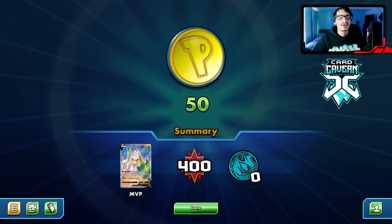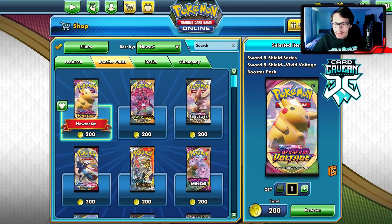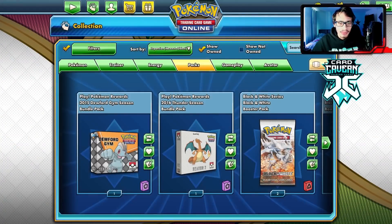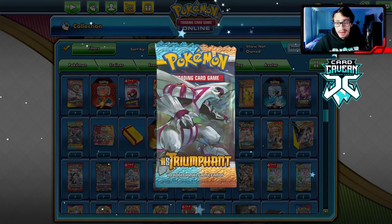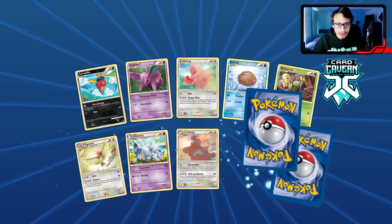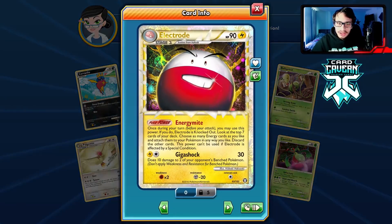All right, we've got 50 coins — I'm going to buy a pack from the shop. You know me, I've been buying Triumphant packs recently because there are a lot of Primes in this set worth upwards of 100 packs, and some good reverse holo trainer cards too. So we might as well buy another Triumphant pack. Let's see if we can get a Prime here. Gengar? Mew Prime? Another Electrode — I've got five of these now. That could have been a Celebi.